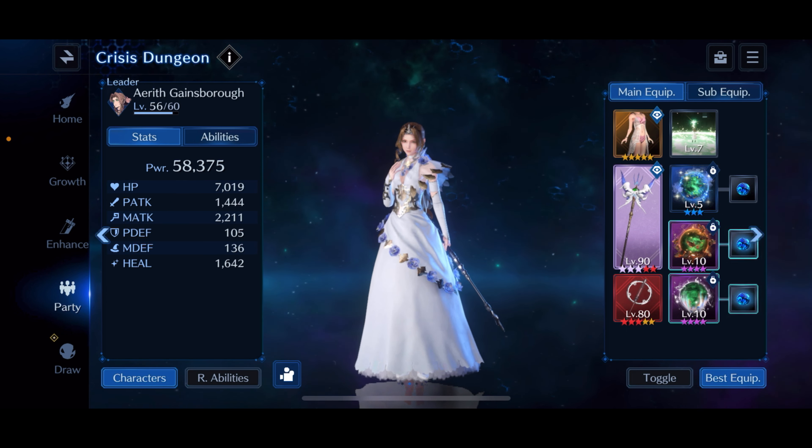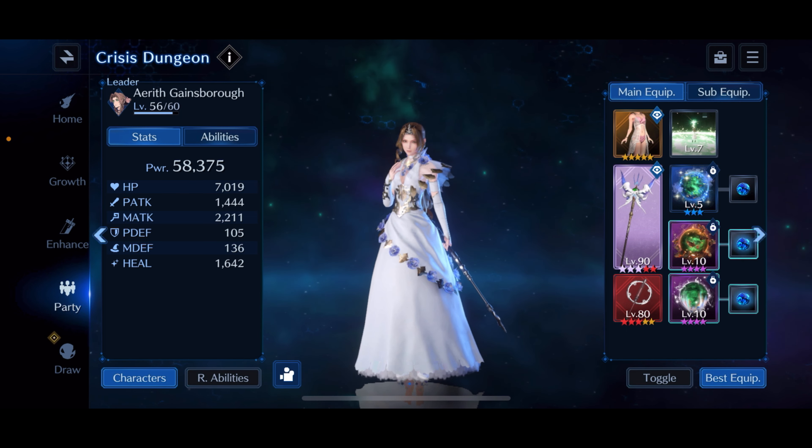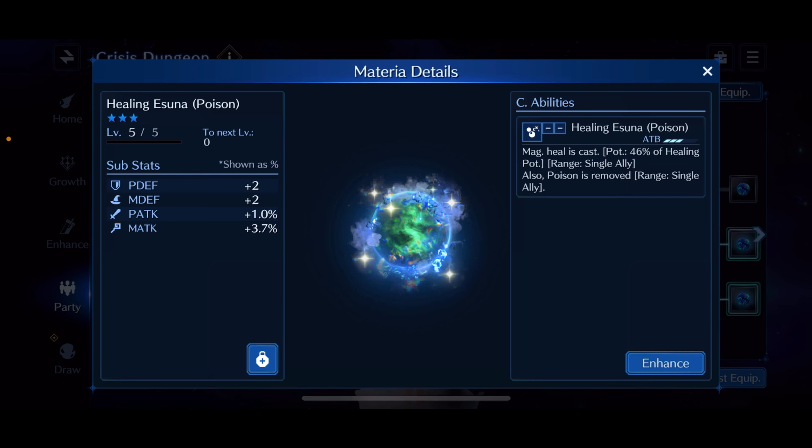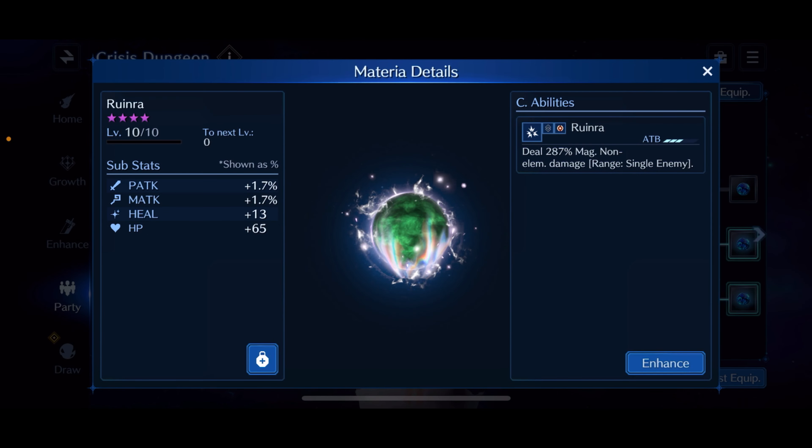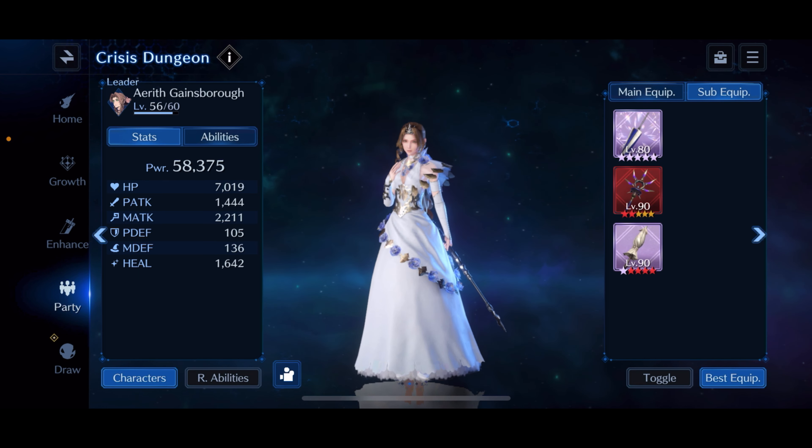Moving on to Aerith — she's sitting at 7K HP, 2.2K magic attack, and 1,600 healing. I recommend having over 6K HP for this fight, 6.5K would be even better. I'm running her Summer costume with Fairy Tale and the Mithril Rod, which is helpful against several enemies since the final boss, the Vajradara Lin and Tai, and the Zetant Ratel can all do heavy attacks. The Sun Umbrella is not as effective against several of these enemies.